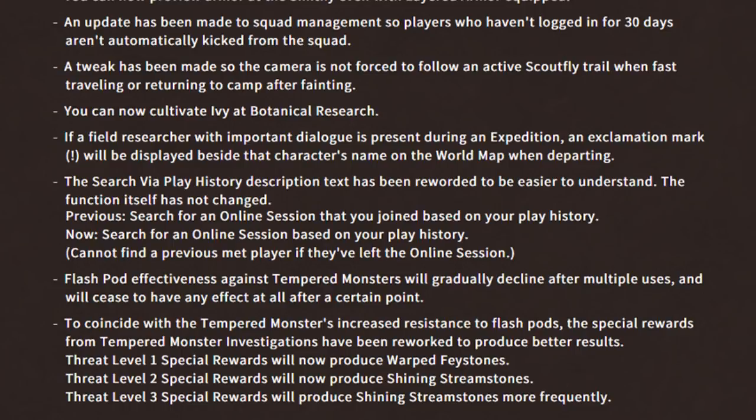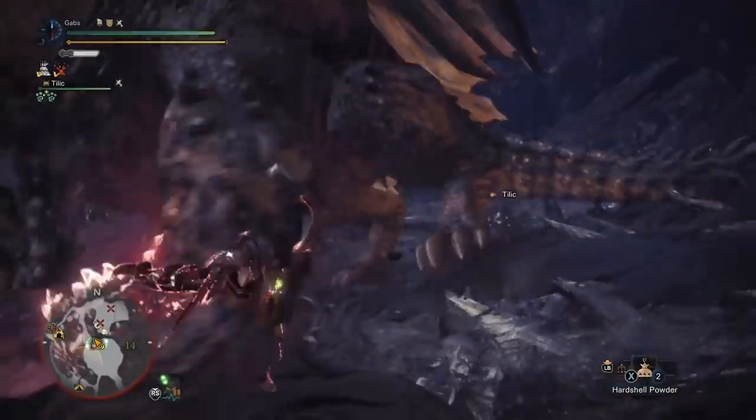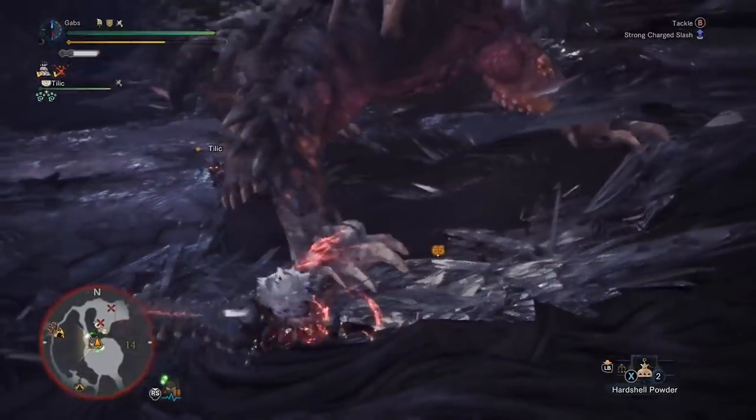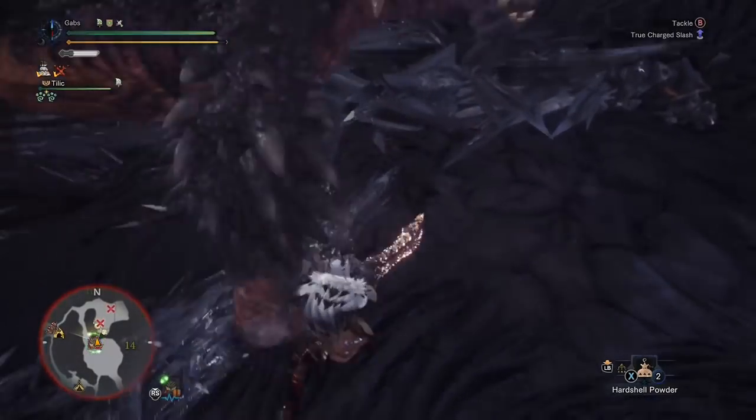They've also reworked some of the rewards for tempered monsters. Threat level one special rewards will now produce warp phase stones, threat level two will produce shining stream stones, and threat level three will produce shining stream stones more frequently. If you're at the end game, that's what you're looking for — the augmented materials so you can further increase your weapons to their max abilities.